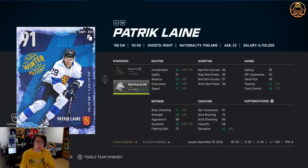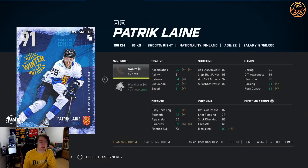He has good synergies: Workhorse and Swarm. Workhorse is a player synergy which adds acceleration, balance, endurance, and durability. Swarm is one of the best team synergies, which adds agility, stick checking, and hand eye — I don't have that active right now, but Laine does have it. He could be a bit faster, but the synergies help, especially if you have Spark and Distributor in your team. He has 88 acceleration and speed both, without the synergies.